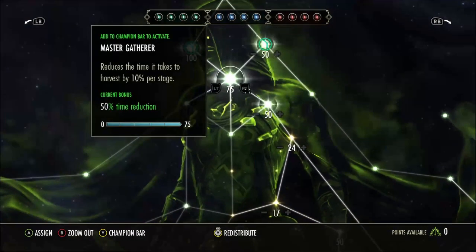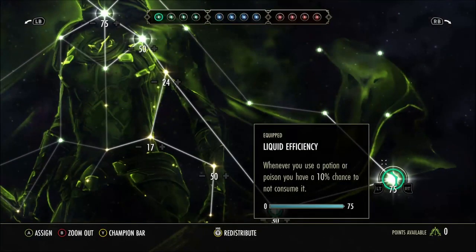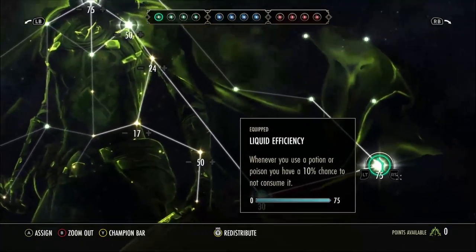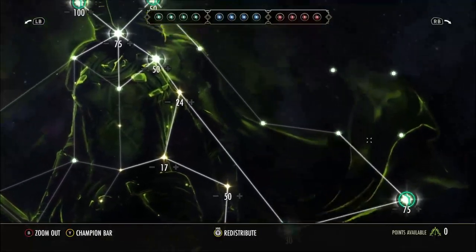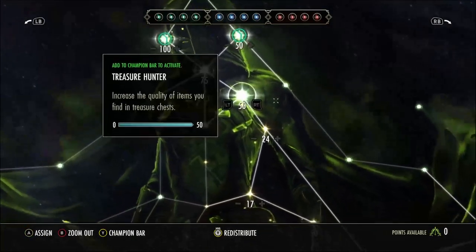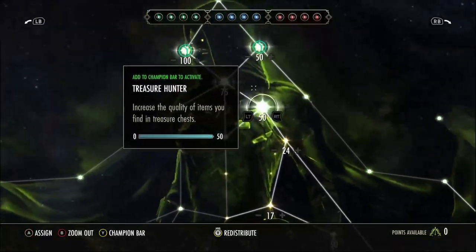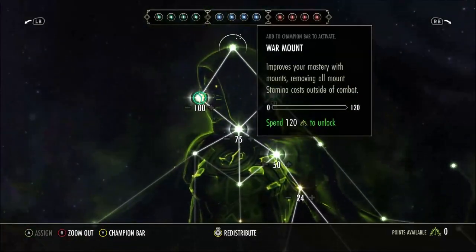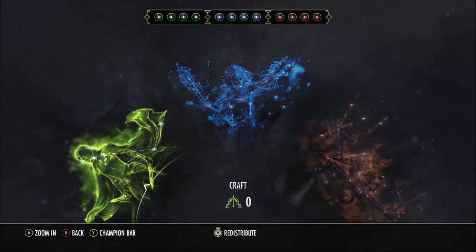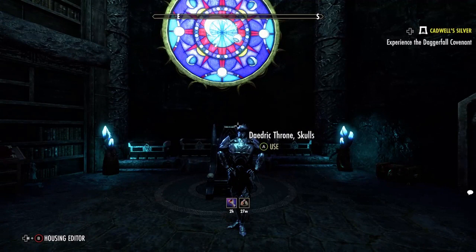Running Gifted Rider for the mount speed increase, Rationer for the 30-minute increase to your food duration, and Liquid Efficiency for the chance not to consume your poison or potion — pretty noticeable, feels higher than what it actually is. Your fourth star you can have whatever you want, whether it be the resource nodes or the weapon one. Warmed might be a good one. I think that's it — hit that like!